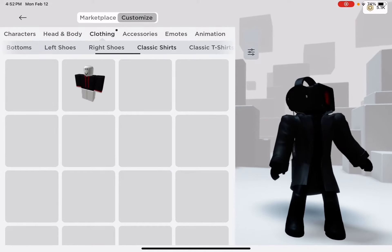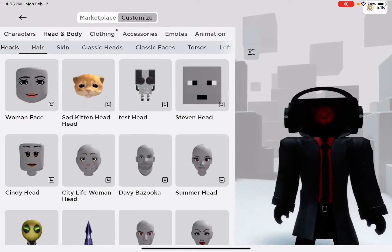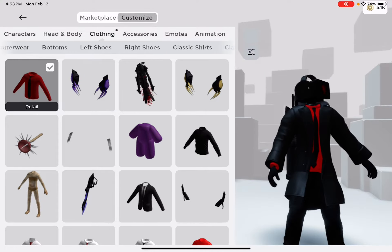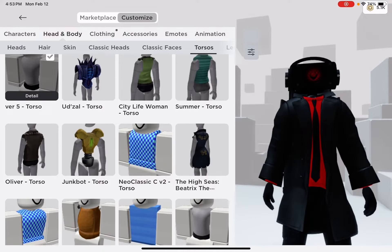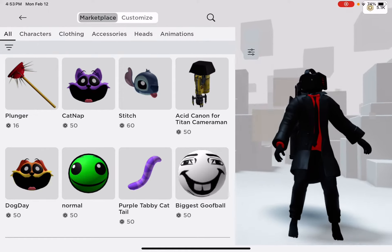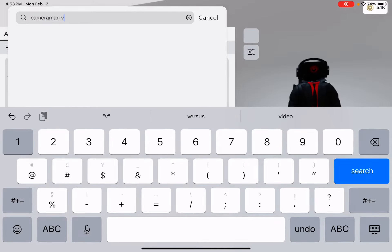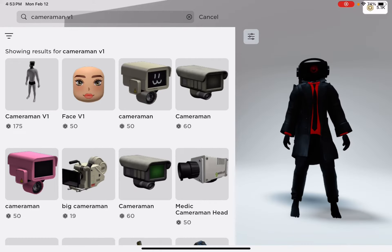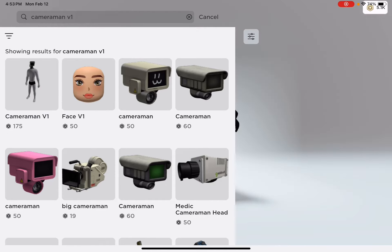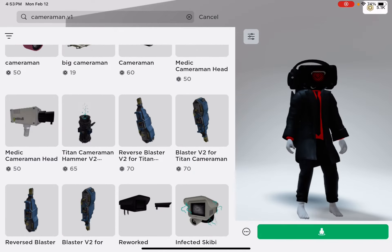We're starting to look like Dark Speaker Man here. Now you're going to need to buy the torso — it's called Cameraman V1, so search cameraman v1 and buy that for 175 Robux. It used to be free but Roblox raised the price, not sure why.